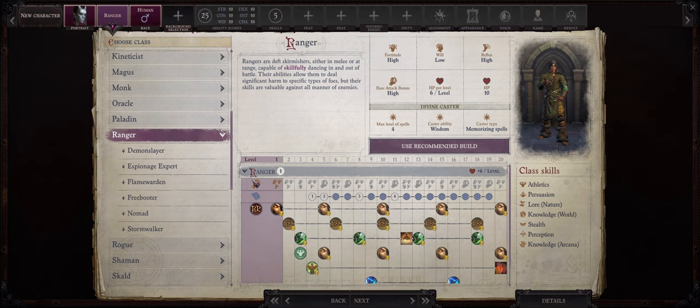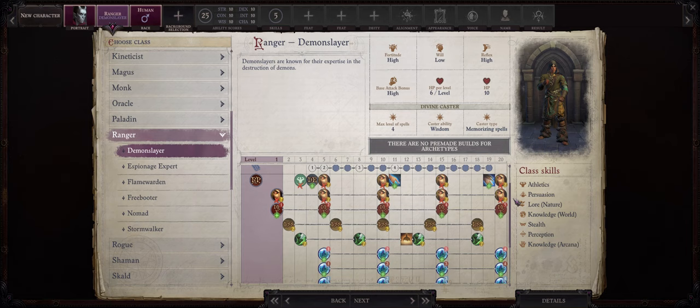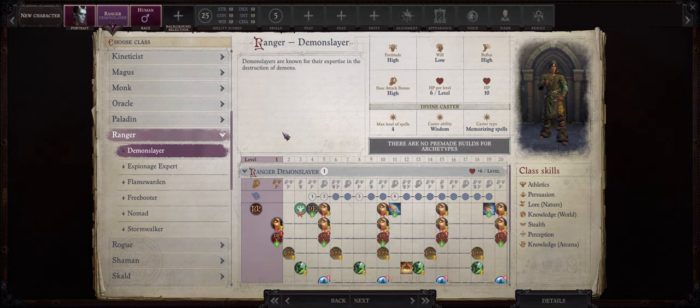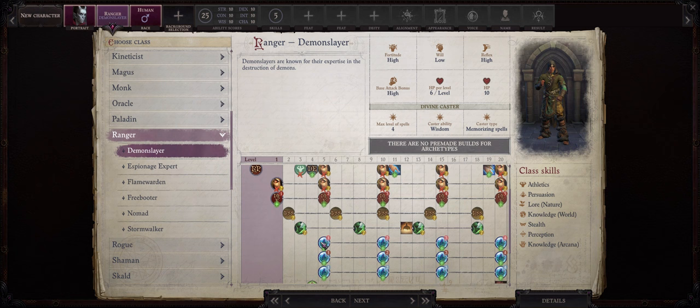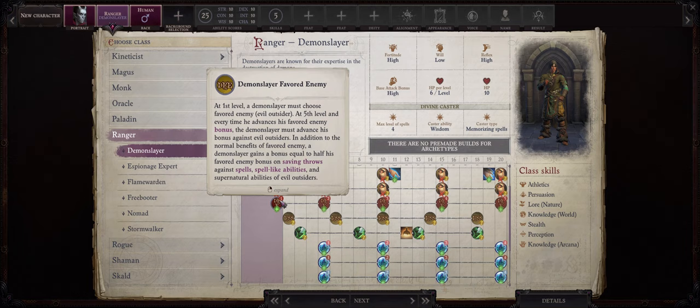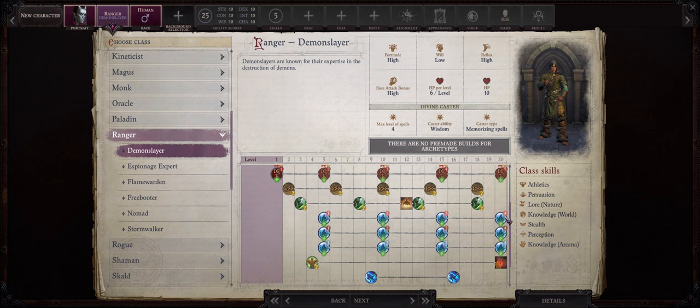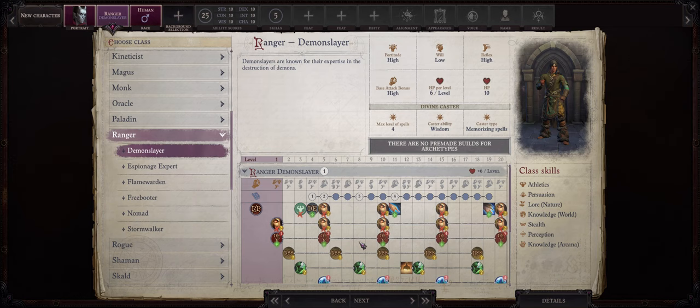For our shapeshifter demon build I have chosen Ranger and Demon Slayer as our main class. We only really get the demon shapeshifter forms at around mystic rank 4, so level 11 to 12, and I like my builds being viable through the whole game. Demon Slayer helps a lot in the early game because we get full favorite enemy progression into demons — we start with a plus 2 bonus to attack bonus and damage rolls against all demons, no matter if they are demons of magic, strength, or slaughter.